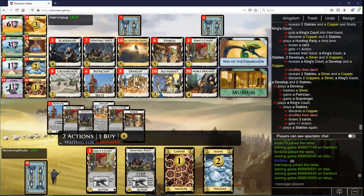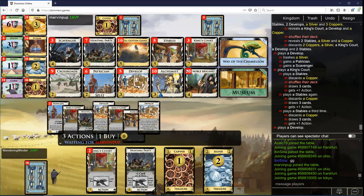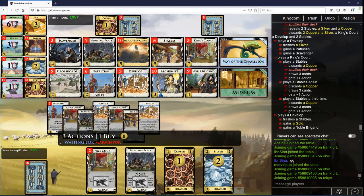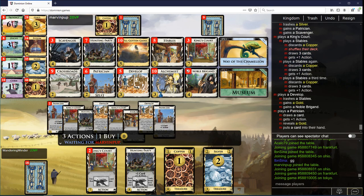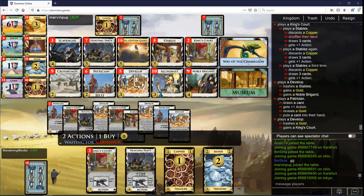I do have a pretty substantial points lead that could easily evaporate very quickly. We only have one King's Court left now. Because you have three, I have four — I like my chances of winning on my next turn. The Noble Brigand doesn't seem to be hugely important to me, although it is some small amount of points because it's a differently named card. So it's going to be another King's Court and a Stables.